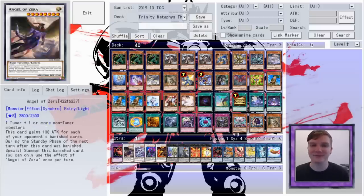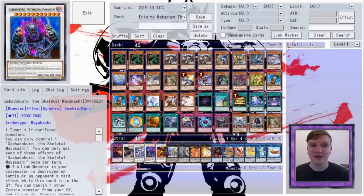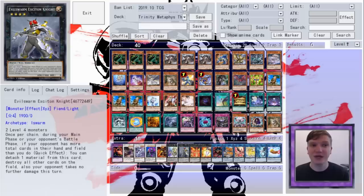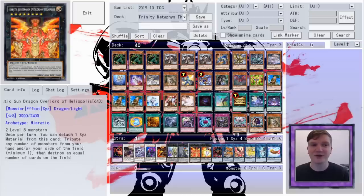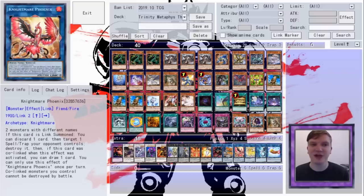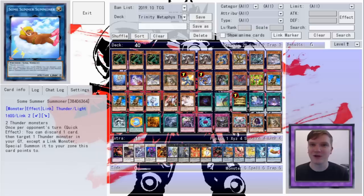In the extra deck, we're on Twin-Headed Thunder Dragon, alongside Angel of Zera, Cybers Quantum Dragon, Hot Red Dragon Archfiend, She-Orcus Dingirsu, Evil Swarm Exeton Knight, Hyretic Sun Dragon Overlord of Heliopolis, Big Eye, Fierce Ogre of Tenyi, Nightmare Cerberus, Nightmare Phoenix, Nightmare Unicorn, Lanphalinkus, and some Summer Summoner.